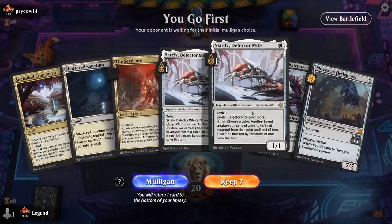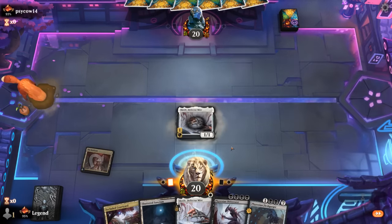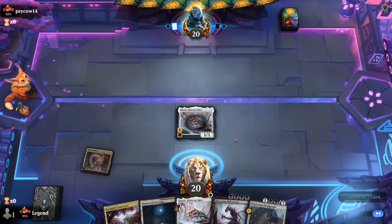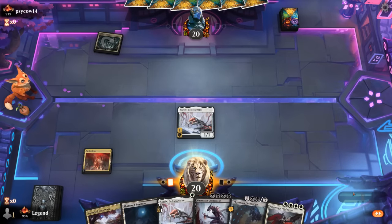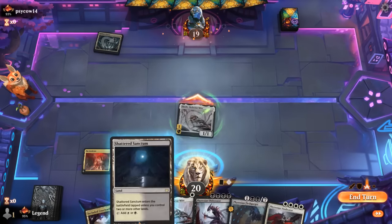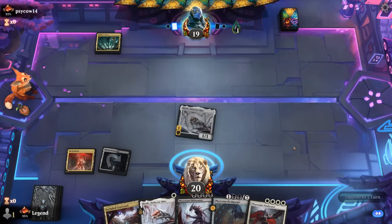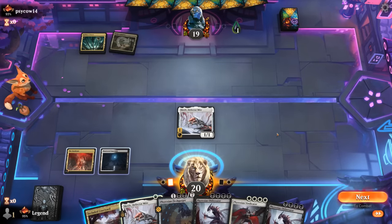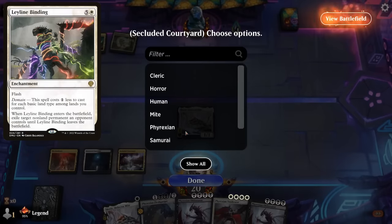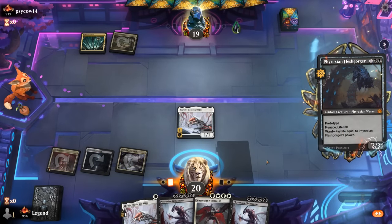Game 3: We're on the play; our hand seems acceptable. Scralv to protect Flesh Gorger and Obliterator. If they deal with Scralv we have a backup. We just have to hope it's a matchup where Flesh Gorger and Obliterator are actually good — Raffine's Tower means Esper, either control or maybe a domain deck, and those tend to have sweepers that can ignore Scralv. The opponent can already cast a one-mana Leyline Binding.